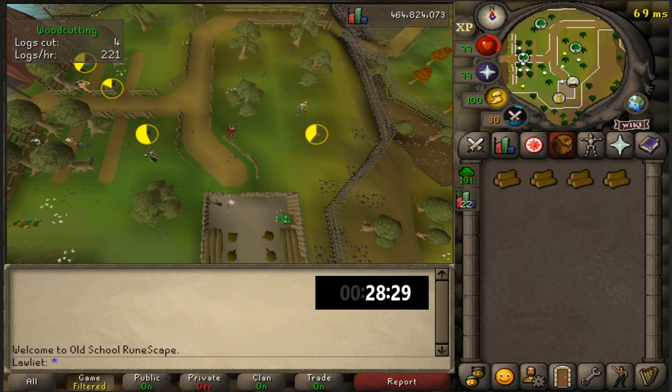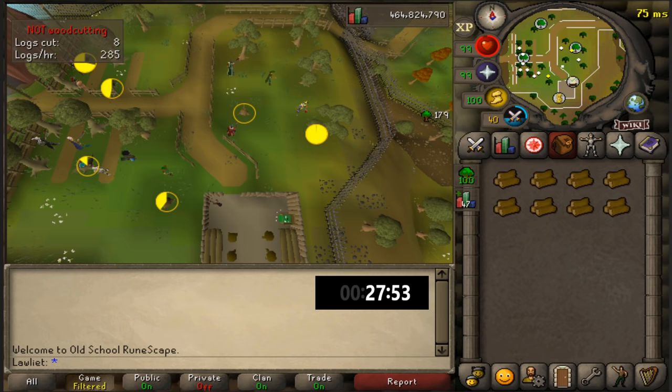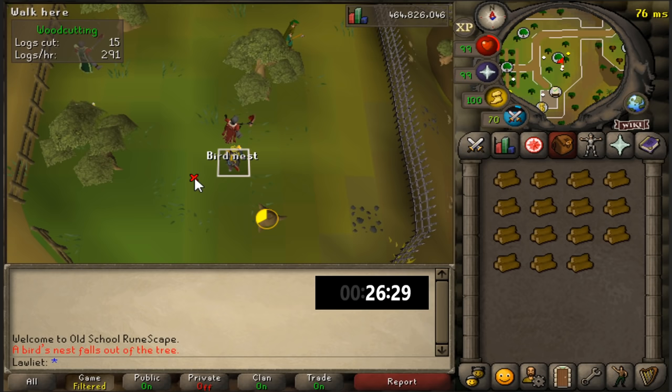I'm reading the wiki's entry for cutting yew logs in members worlds. Apparently you can use tick manipulation to get up to 345 yew logs per hour, which is 101,000 GP per hour — almost double what you'd make doing it the regular way. But I'm not going to do that, mainly because I don't know how, and because if you're chopping yew trees you're probably doing it because it's AFK. If you want to put that much effort in, you're much better off doing a different money maker that pays a lot more.